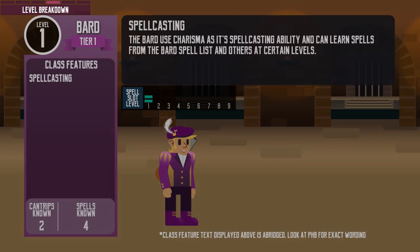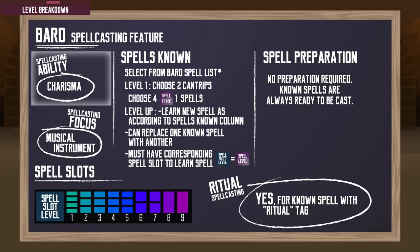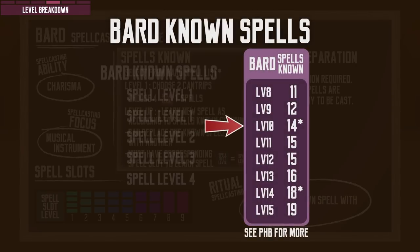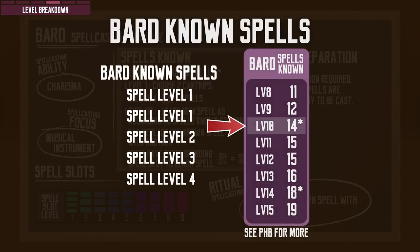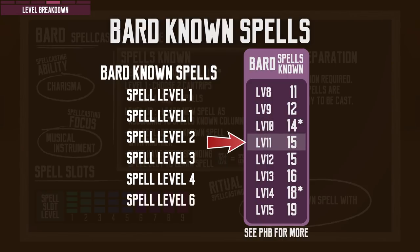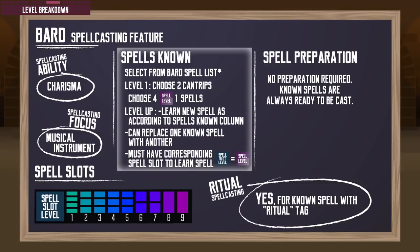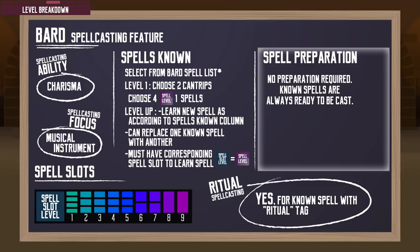As a full spellcasting class, Bards can cast spells starting at level 1. They use Charisma as their spellcasting ability and their spellcasting mechanics are relatively easy. They start with 2 cantrips and 4 spells chosen from their class spell list. When they level up, check the spells known column on the Bard's class table to see if the number of spells they know increases. On certain levels, they can learn spells from any other class. Whether they can learn new spells or not, they can replace a known spell with another spell from the Bard's spell list. The character needs to have the same level spell slot as the spell's level to learn it. Bards don't get too many spells, but they have all their known spells prepared at all times, so that's one less complication for them.